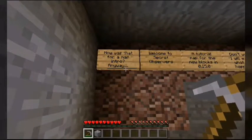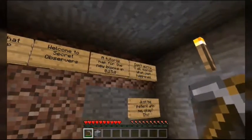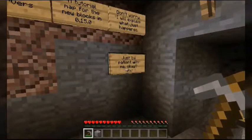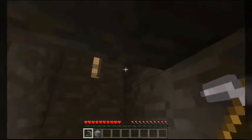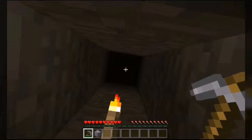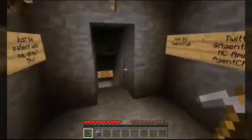How was that for a map intro? Anyway, welcome to Secret Observers — a tutorial map for the new blocks in 0.15.0. Don't worry, I will explain what just happened. Just be patient with me. So yeah, this was kind of an odd intro to start the map off, and take a look — that cobblestone we mined out is now back where it was originally. That's actually kind of cool.